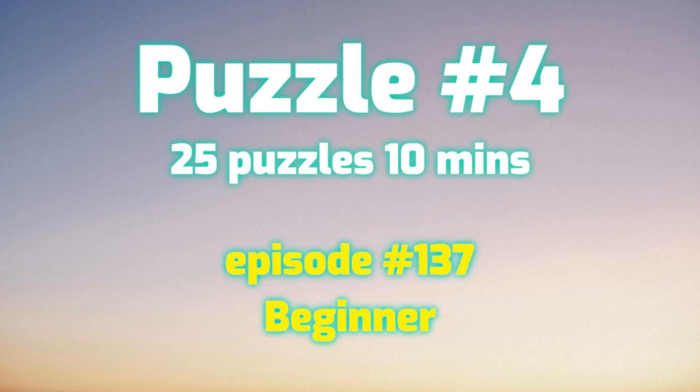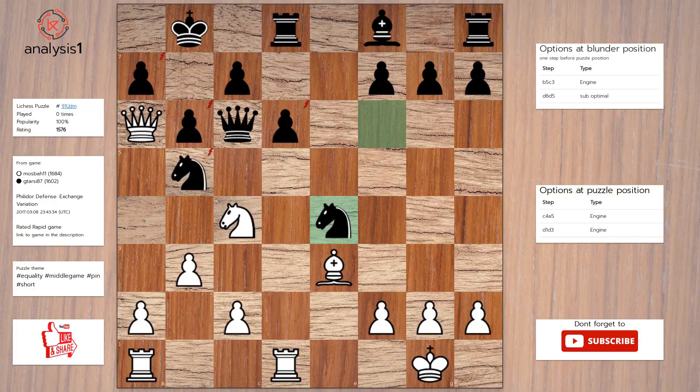Let's see the next puzzle. Threats in puzzle position are: queen takes pawn check, queen takes pawn check, queen takes knight, knight takes pawn, knight takes pawn, bishop takes pawn.